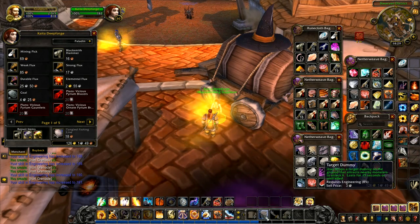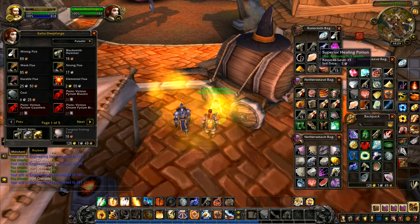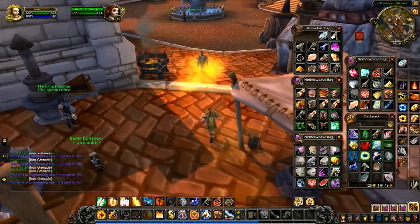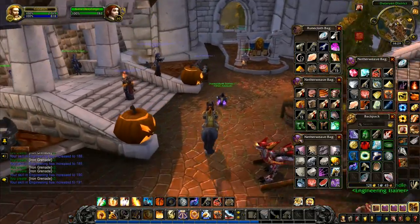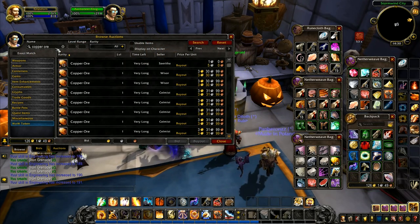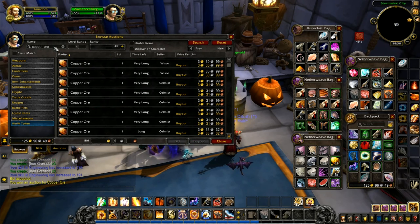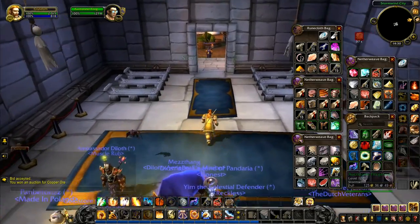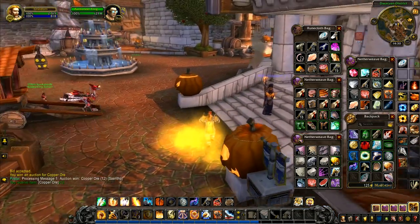I've got a target dummy over there — that was level 85. Heavy leather was stuff we were using for target dummies, we haven't been using those. Iron strut — this is all stuff we maybe use, maybe wouldn't. We've got three spots at the moment. Let's go find a copper bar. We can either go buy one piece of copper from the auction house — we've got 126 gold. Let me check: copper ore is five silver to buy that lot, no contest.